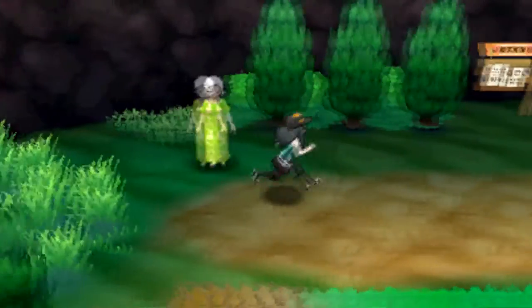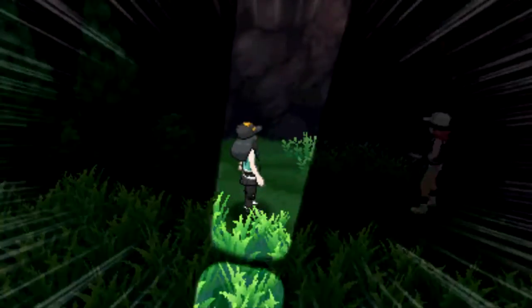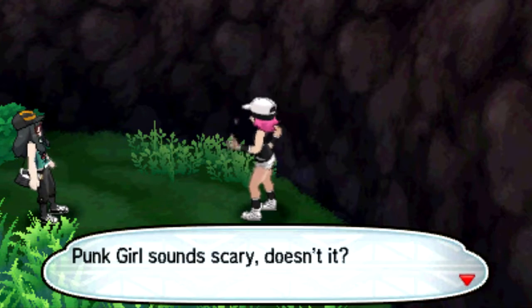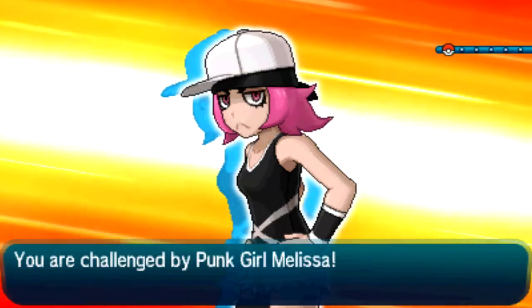Wait, did she say she's a ghost? I need to leave. What do we got here? Trainer tips? Oh, Team Skull member — wait, no, it's just a normal punk girl. Your coloring makes you look like Team Skull, did you know that? You're like one step below it.